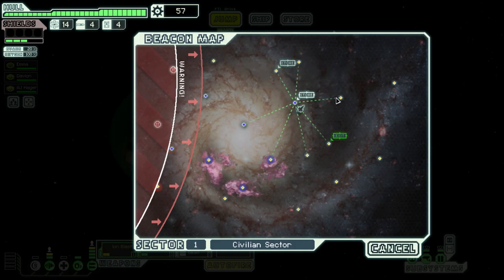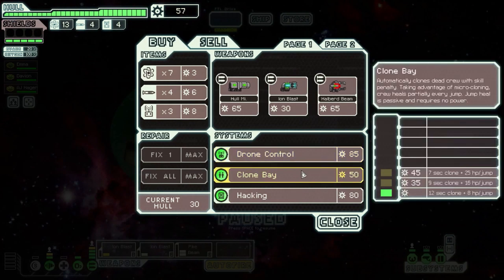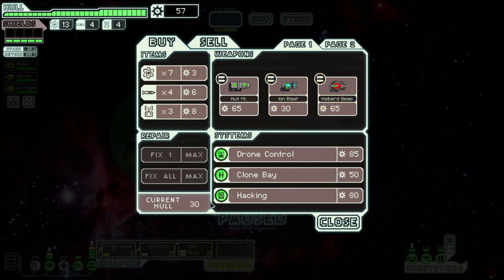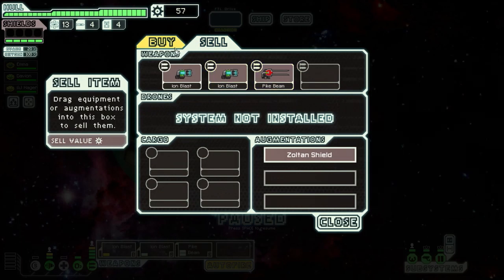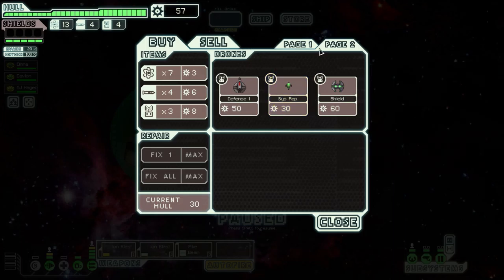This store is not connected with this location, so I have to go there now if I don't want to waste my jumps. We have 57 scraps, so maybe this store will have something better. Ion Blast is exactly what we've got. What about page 2? Shield overcharger — creates a single super shield barrier periodically. Requires a drone part to deploy, this is new. I do not have a drone system, and I don't even have 60 scraps for this.